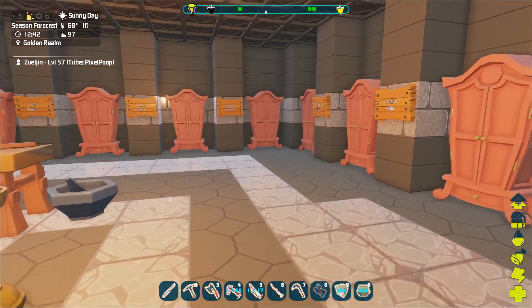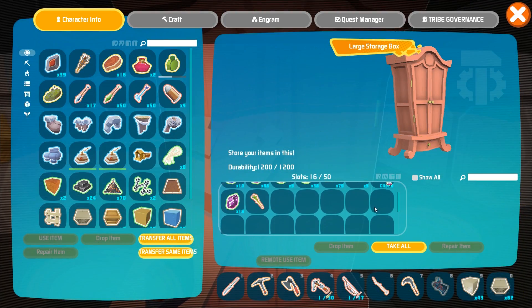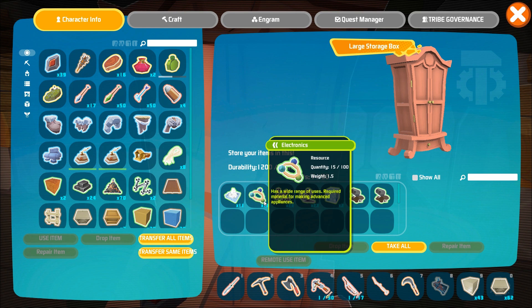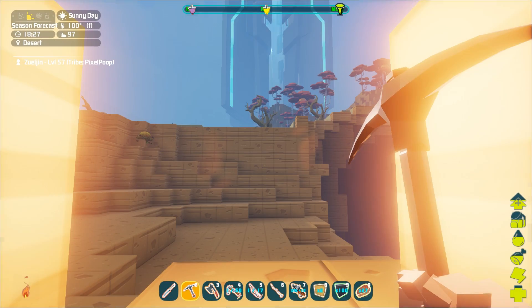We'll find out sooner or later. Polymer — I do have quite a bit on me, I have 29. Electronics, on the other hand, I only have 15. I did have two petroleum barrels, so we're gonna have to set out to find a little bit of crystal, and that's probably gonna involve caving. We are right across the way from my base — it's just over that hill.